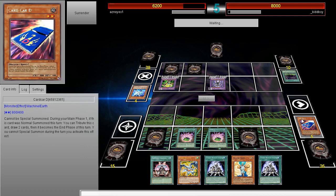Card D can't be special summoned, and you can only use it during the turn it was normal summoned. So I can't use Call of the Haunted to bring it back just to protect myself. We'll see what he has.